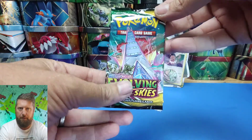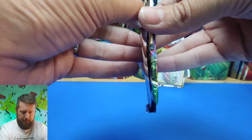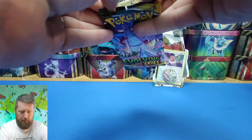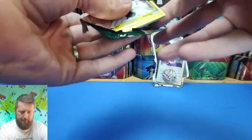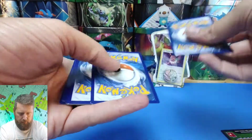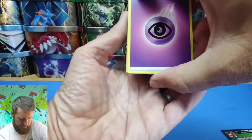We'll be looking for Umbreon, hopefully, or a rainbow rare, but let's see what we can pull. As always, I will give the code card away for the booster pack and hopefully we'll get something good. Let's save that to the end — so one, two, three, four, what do we got?